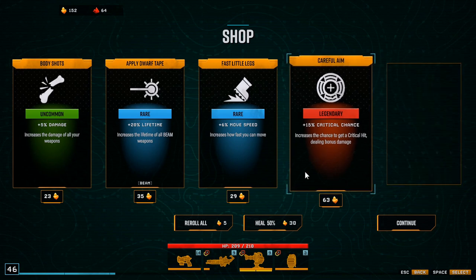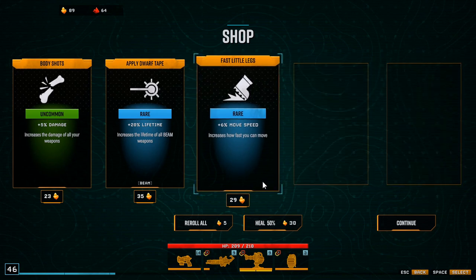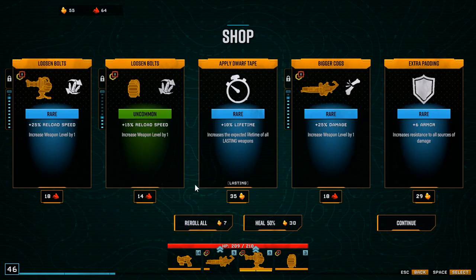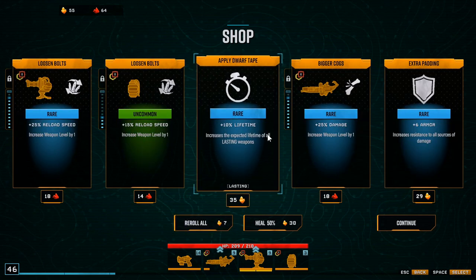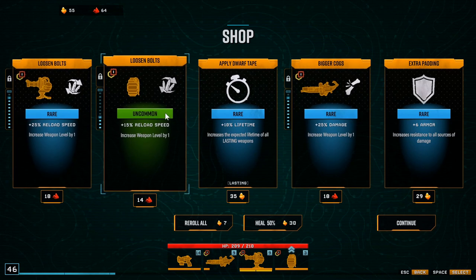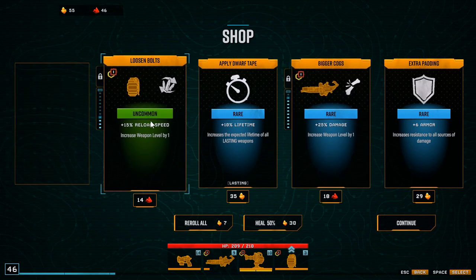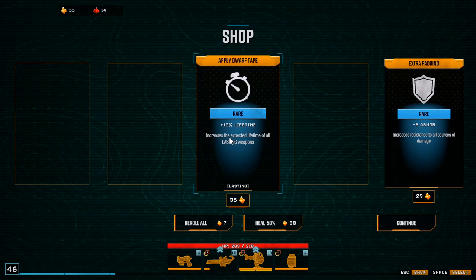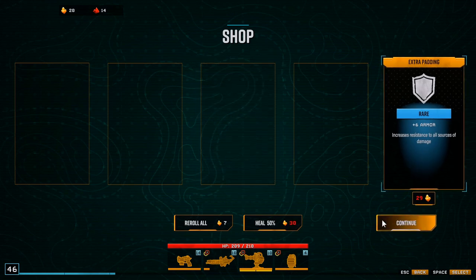I definitely want you. Movement speed would be good, beam maybe, damage maybe, lifetime. Yeah, I definitely want these three because it gives us damage and gives us upgrades towards our actual gun — so all we need is two upgrades for both of these and we'll hit level 12 on both of them. Yeah, let's go with that one.